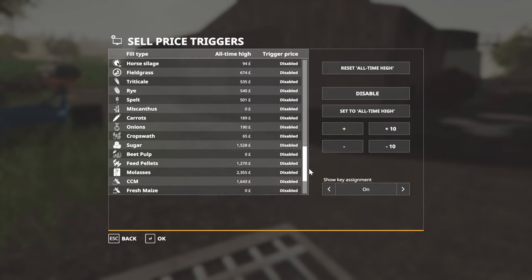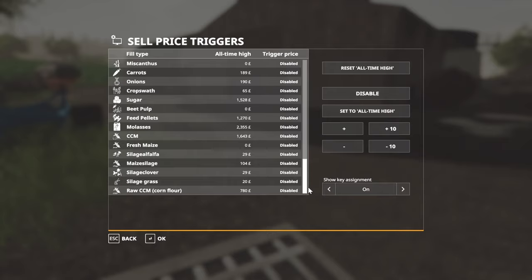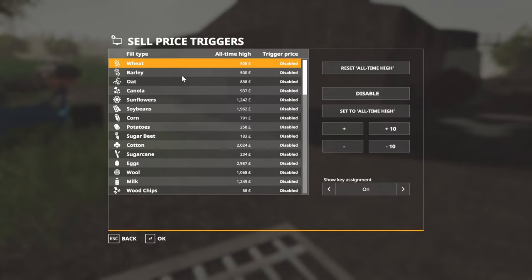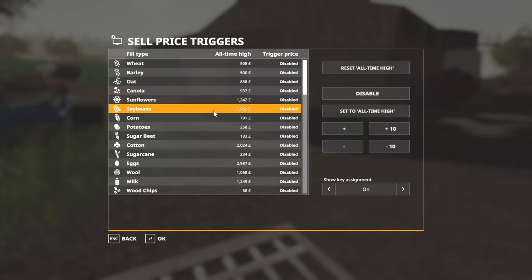It gives you an option for every crop on the map that you can sell, to set a trigger up. It'll pop up a little message in the top right-hand corner of the screen telling you when the crop price has passed the value that you choose to set. A good option is just to start offsetting it to the all-time high.